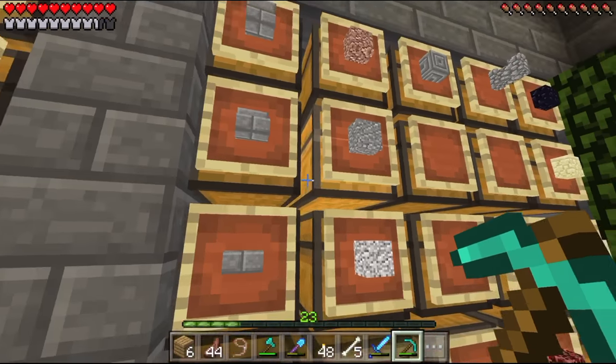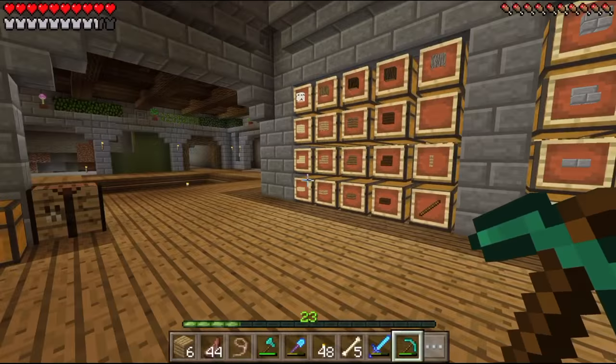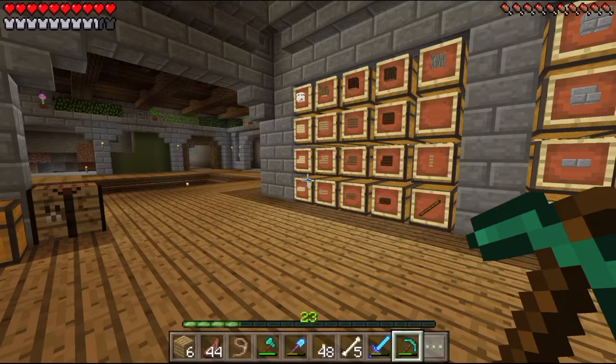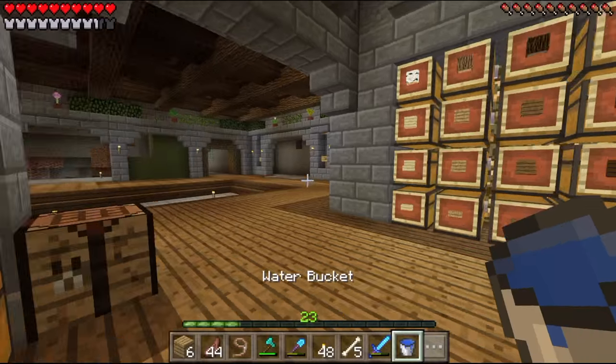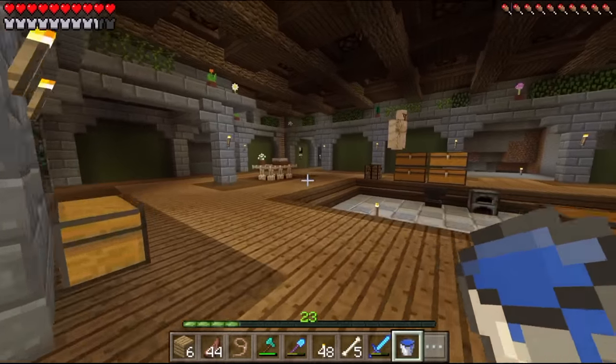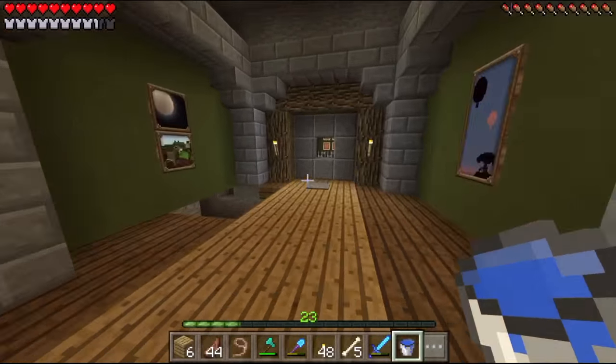I'll use polished andesite for the outside — yeah, I think I got most of the materials I need. I need a bucket on me; always carry your bucket, it's the number one rule in Minecraft for me. I think this will be great and I think I have a location that'll be perfect for it as well.